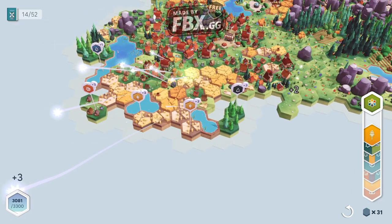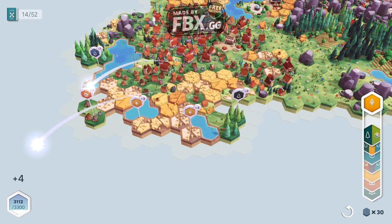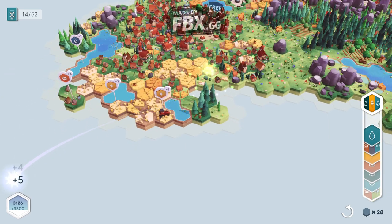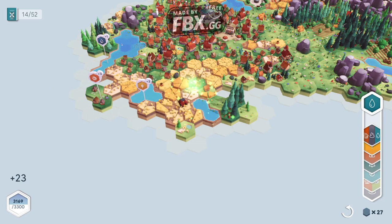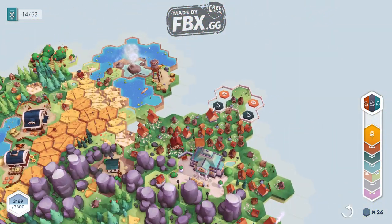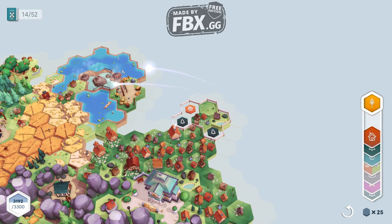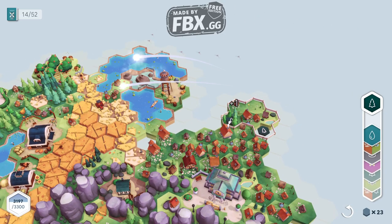It also upgrades some places because every house you see started very small, not a giant community. You can see the trees got upgraded, and right there we have a little tractor that does things for the farm — it goes and does a lot of interesting things. We should be concentrating on that area that needs a house, and we can place the house. We got 23 cards remaining.